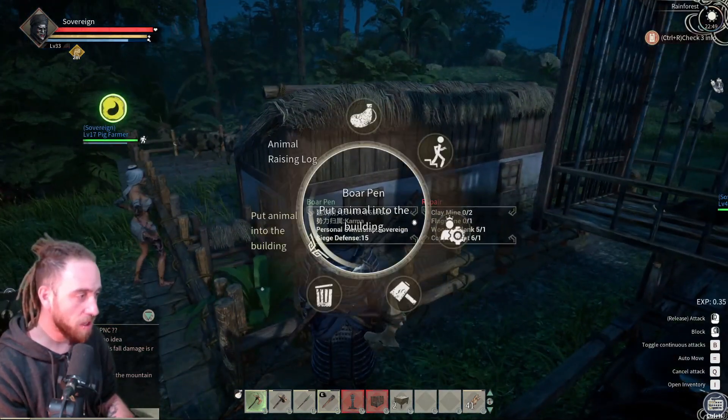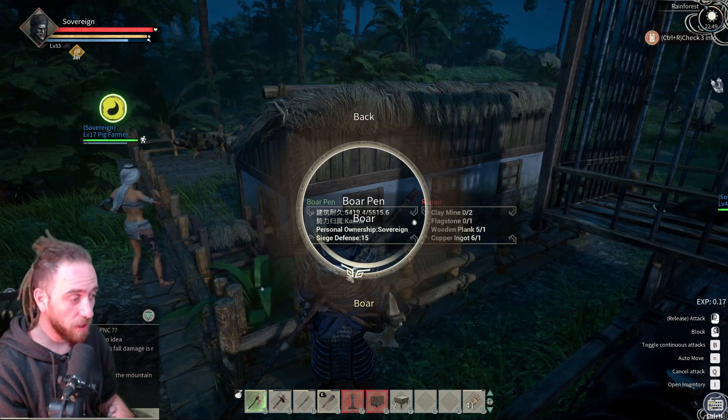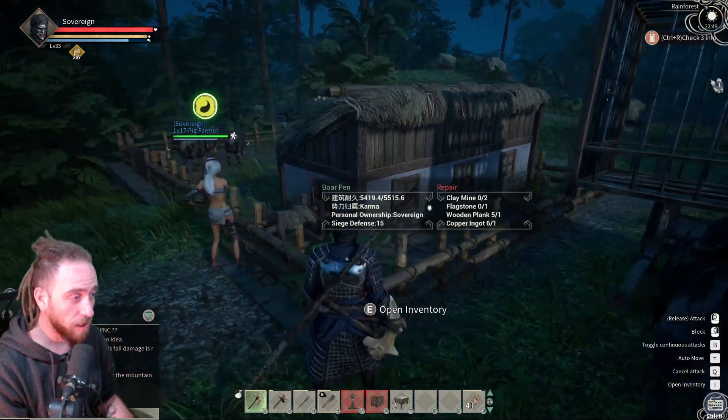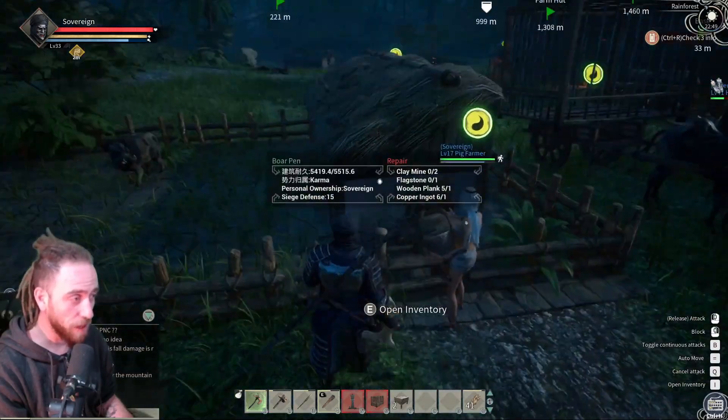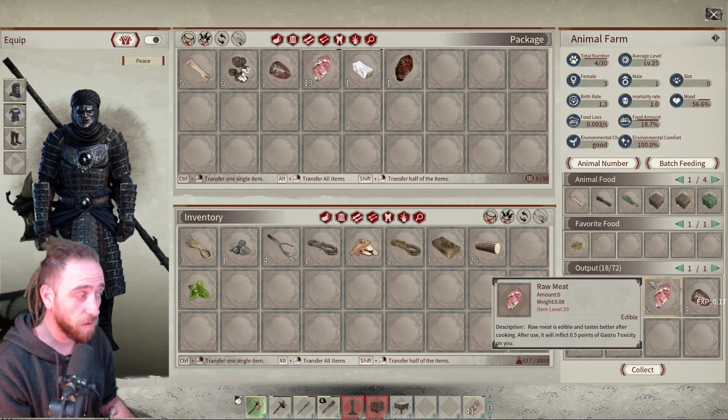To place the boar, you get off your horse, press E on the pig den itself, click 'Put Animal Into Building,' click the boar, and bang - you have another boar inside the pig pen. The more boars you have in there, the more items you actually get.